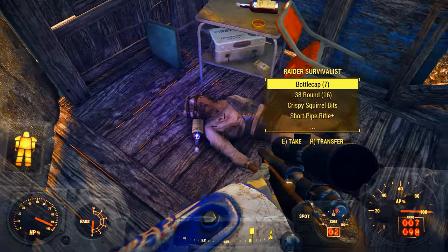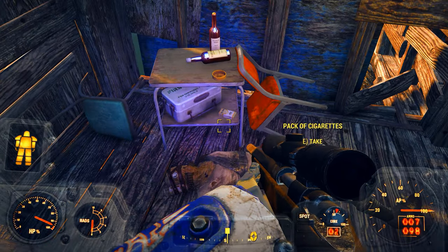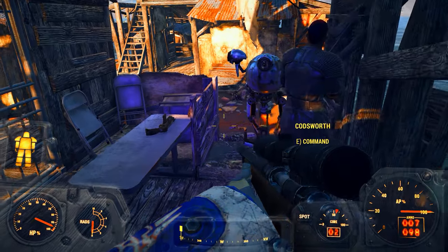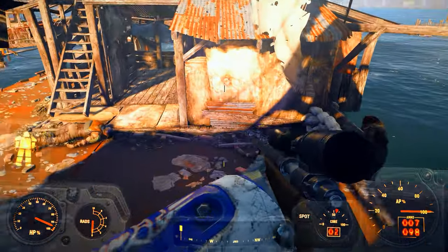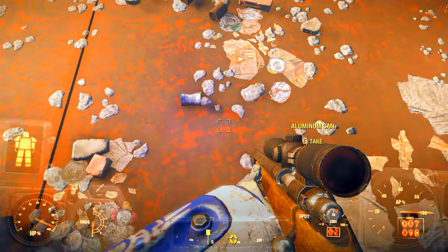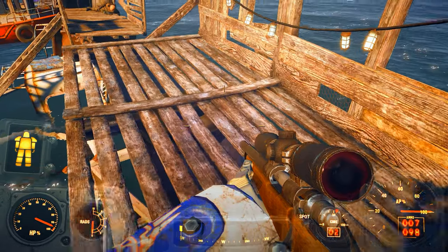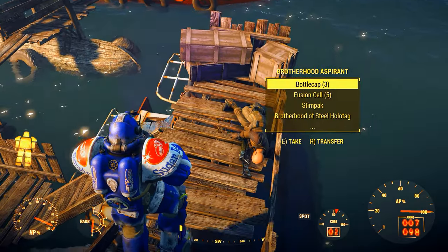Bottle caps. Crispy squirrel bits. I do pick up whiskey because that becomes an important ingredient later on — that's why I just grabbed all of that. Whiskey. Since Codsworth is here, let me have him get that pistol. I will grab all of these aluminum cans later on — I will eventually use those to repair XO-1 power armor. XO-1 has aluminum components, whereas the T-51 doesn't. The T-51B, which I'm wearing right now, is steel.